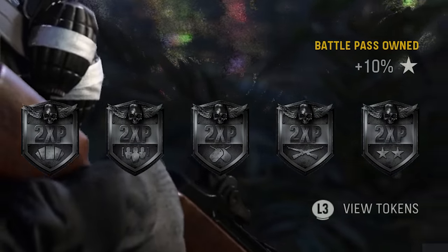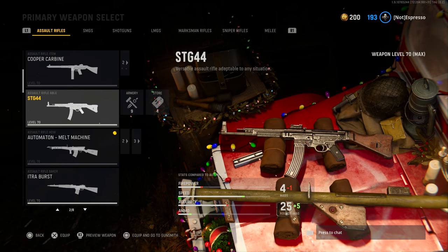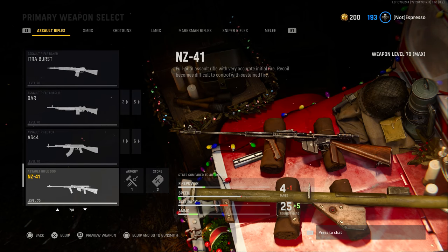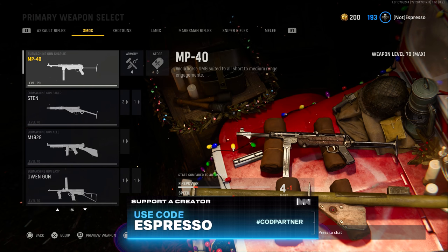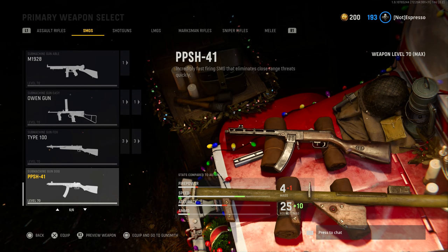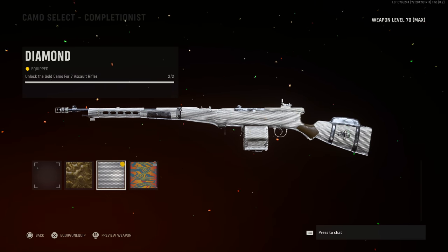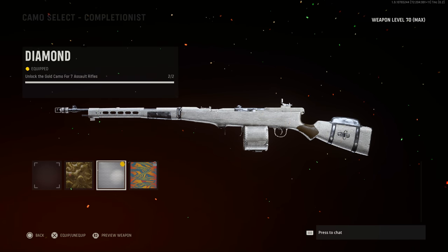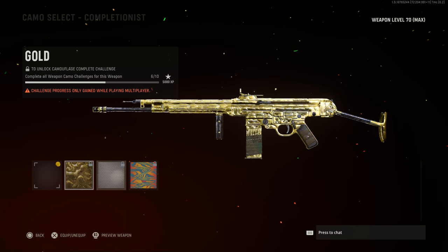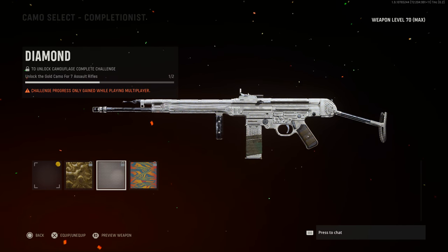When entering the camo grind, note that getting diamond only requires the base number of weapons in each category to be completed. As new weapons get added, you still only need the original launch count. For example, the game launched with seven assault rifles, so diamond only requires seven. That means with eight assault rifles now in the game, you can skip one — so if your STG wasn't tracking, you could skip another rifle's painful challenges.